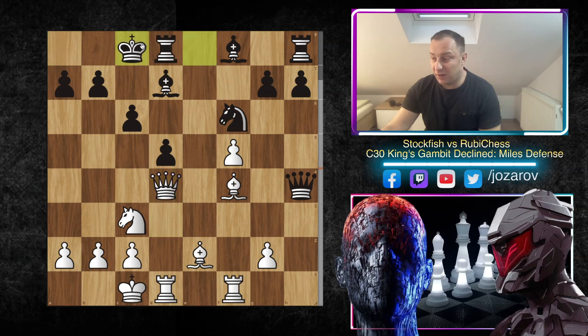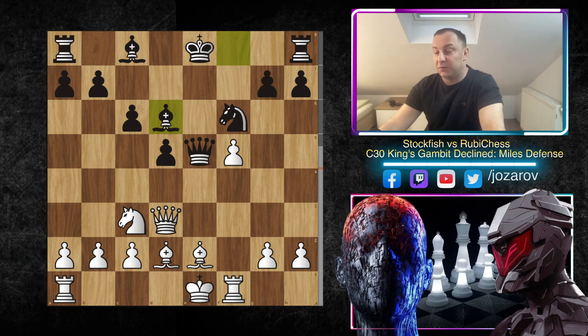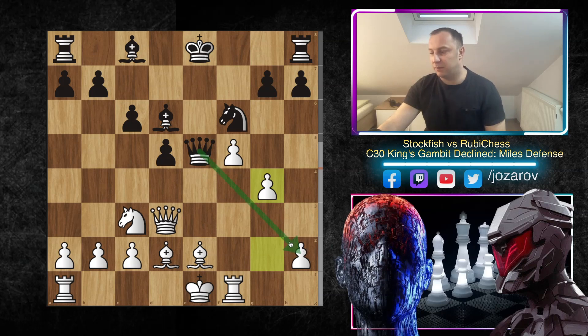After Bf4, Qh4, again Qd4 — notice that castling is not possible because you lose the pawn and probably the battle on dark squares. So Black cannot escape this attack. After Bd2, Ruby Chess again didn't dare to take the pawn on h2 and played normal development. Now comes a brilliant move by Stockfish — g4, again sacrificing the pawn.